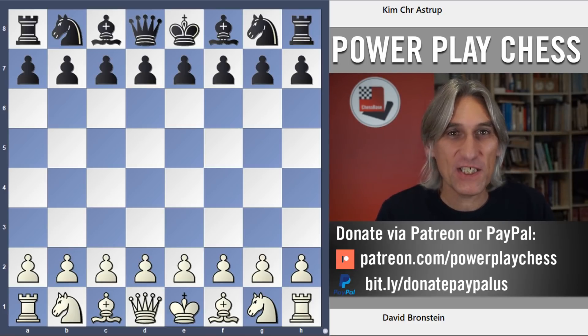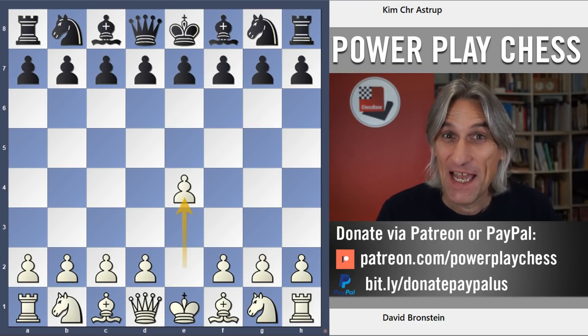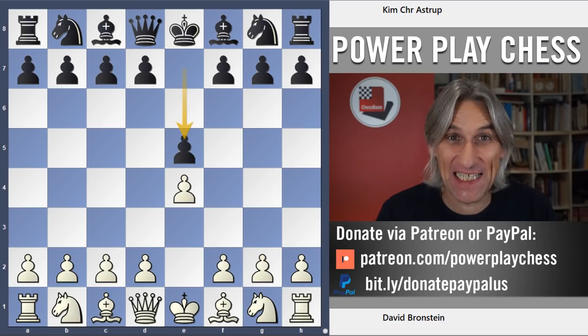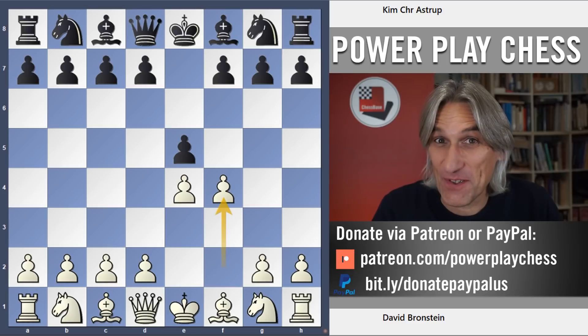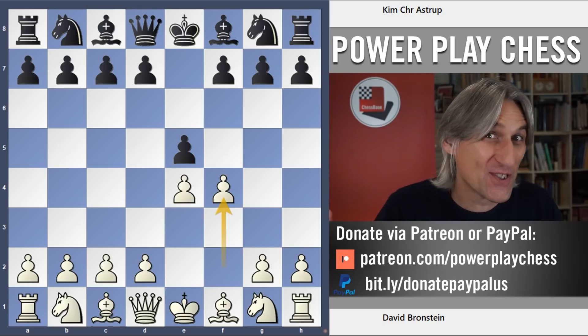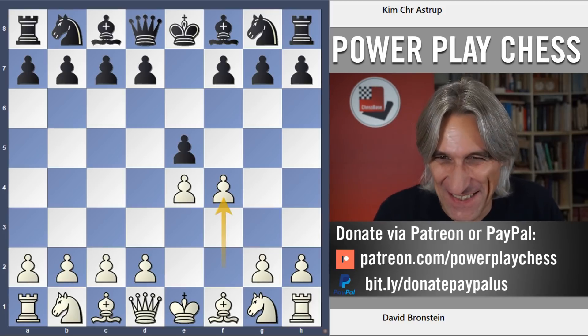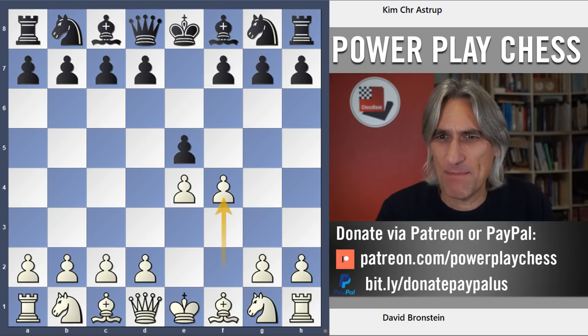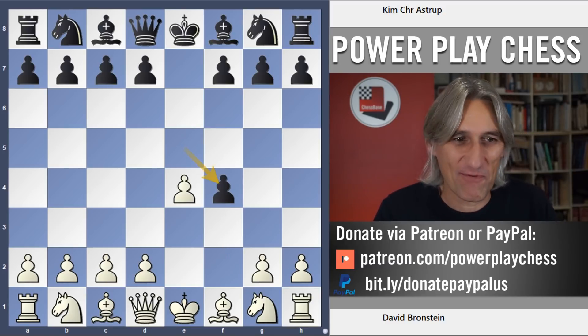It was played in 1994 when Bronstein was 70 years old, and it's a King's Gambit, played in a tournament in Norway in Gausdal. They always had fantastic tournaments in Gausdal — it's a place up in the mountains where you could go skiing. His opponent is Kim Oostrup, who let's just say is not quite in Bronstein's league, but he was up for a challenge.